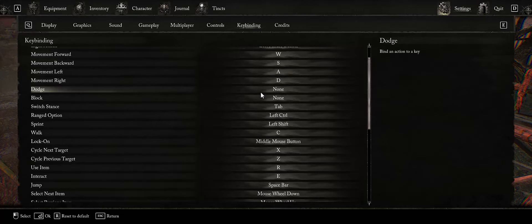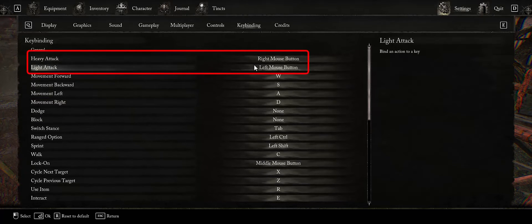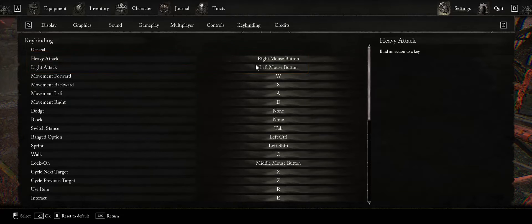I'm going to assign Block to one of my mouse buttons. Right now your mouse buttons are mapped to Heavy and Light attacks. Here's a hint: your heavy and light attacks do the exact same amount of damage. The light attack performs a little bit faster, but your heavy attack you can long press — hold down the right mouse button — and it winds up to do even more damage. So we're just going to stick with using heavy attacks.